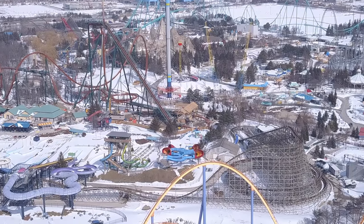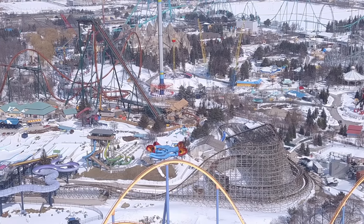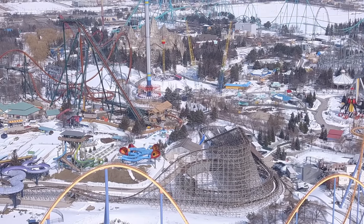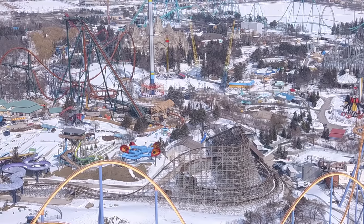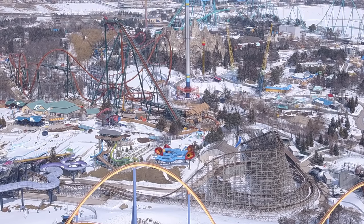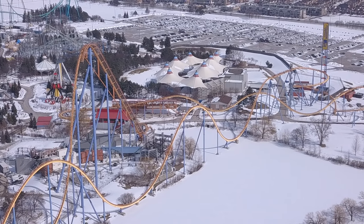If you got a good view of Mind Buster, it does look like some retracking is going on again — a very small portion, unlike Wild Beast which has massive sections done at times. Heading up into the turnaround there's some fresh lumber with no steel or iron on top yet, so there are signs of retracking. Also, the red lead car for Behemoth is sitting off underneath the storage facility, so that's going to be lifted into place soon as they get ready to start testing. This park is going to become a buzz in the coming weeks.